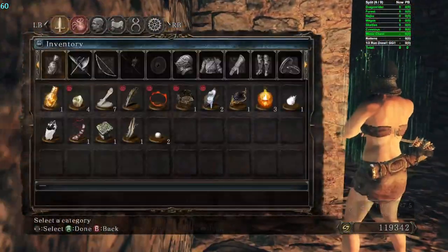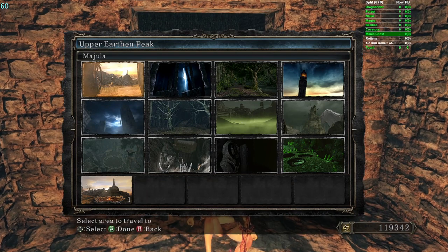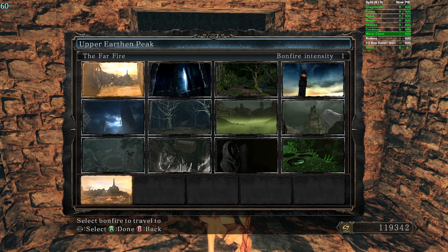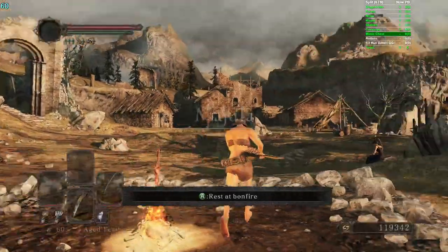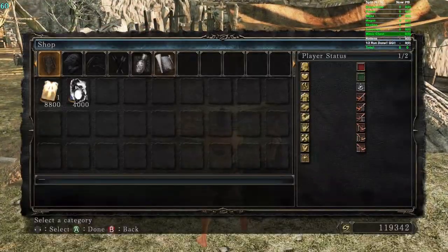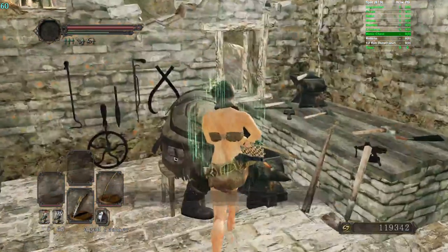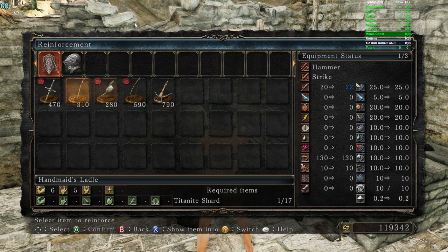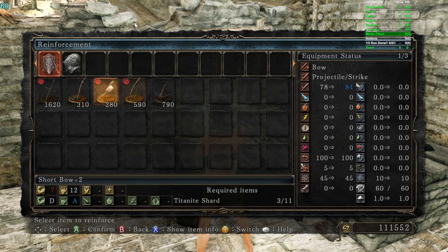We got the rapier unlocked now, and the bow — hooray. We did it. Now is the part where we go upgrade everything — yawn, but we're doing it anyway. Where is Majula? Now we've got some decent rapier and bow damage. We got this stuff already. Let's see what we can do — plus eight, and then large shards. We can go get large shards — we got souls for that. McDuff is the one who sells large shards. Plus eight and plus seven — nice.